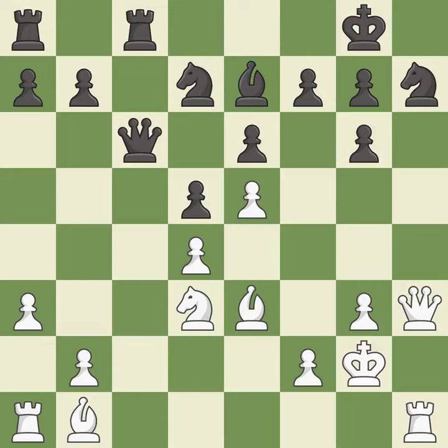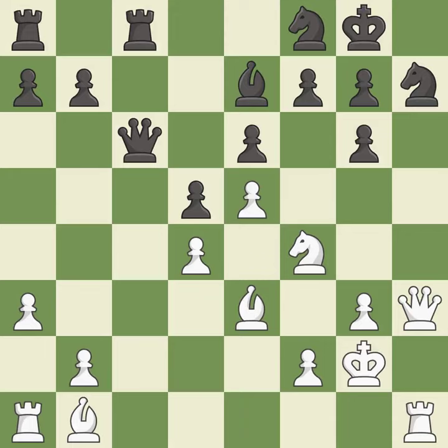This threatens to force eventual checkmate — it is an inaccuracy. This protects an under-defended knight that is under attack — it is best. This overlooks an opportunity to develop a rook off its starting square — it is a mistake. This moves the bishop to a better location, allowing it to control more squares — it is best.